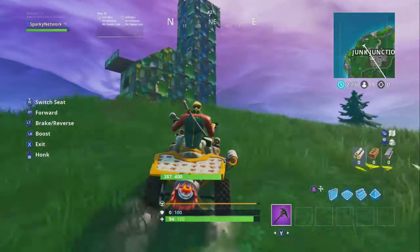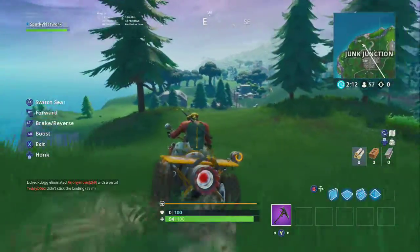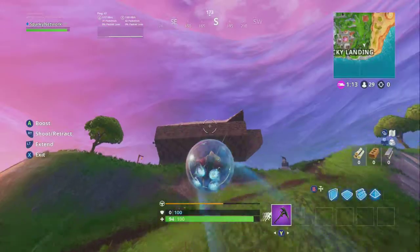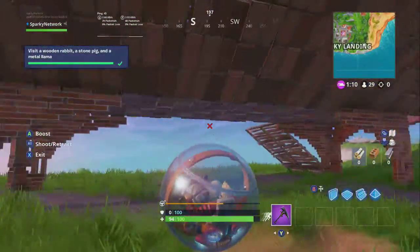The second location is going to be next to Junk Junction, and that's where you're going to find the metal llama. The very last location will be next to Lucky Landing, and that is where you're going to find the stone pig.